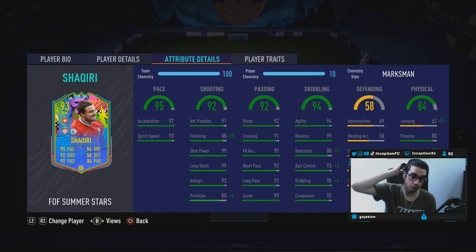He's got 99 Shot Power, 99 Long Shots, which is pretty decent. He even has 99 Curve, which I guess could do with the Finesse Shots — we'll see. But we do need to increase the finishing as much as possible to work with that 99 Shot Power and 92 Composure. Base card stats are passing very good for this card. Dribbling also very good. We do need to improve that reaction as much as possible, though.